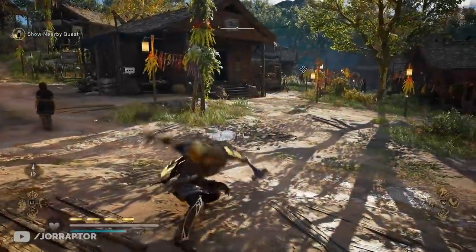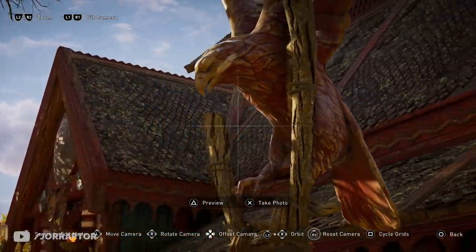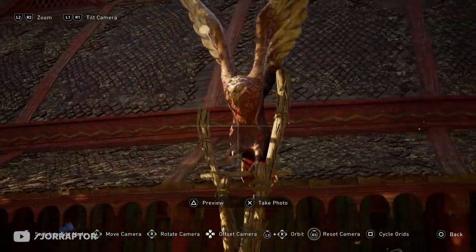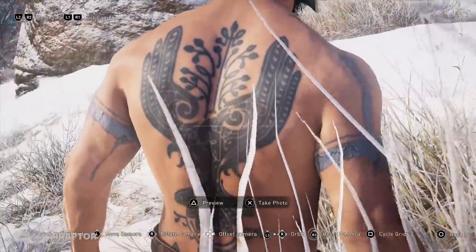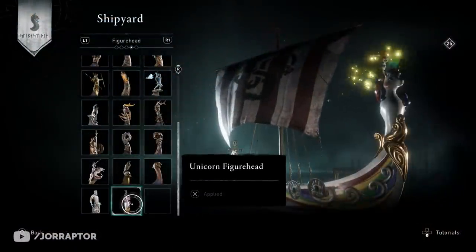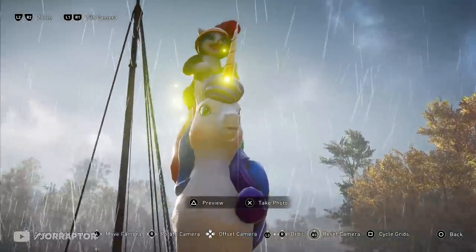Thanks to the transmog system you can put it over any other hammer in the game, or you can have two of them, which is quite cool. There are also other items for sale: the pretty big Blood Eagle settlement totem that I'm not sure I've ever seen before since it wasn't part of the Twitch drops, the Black Raven back tattoo which I find kind of nice, and last but not least the unicorn figurehead for your ship — with sparkles and a cat. Why not?